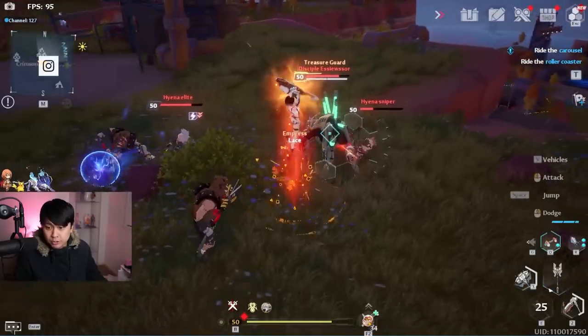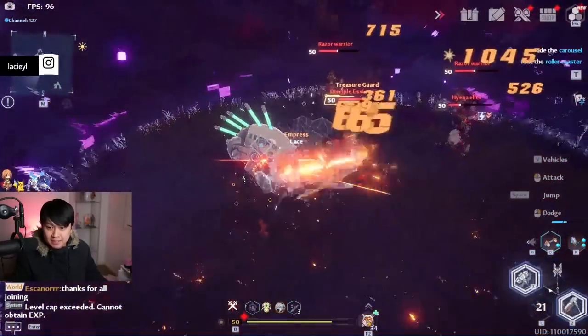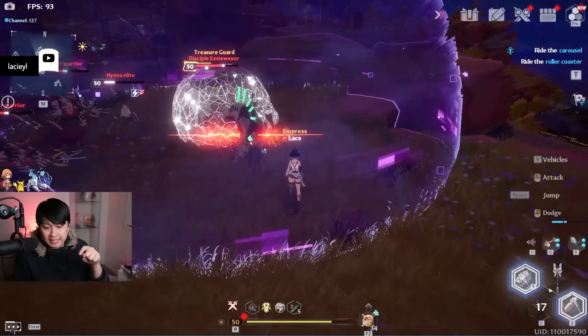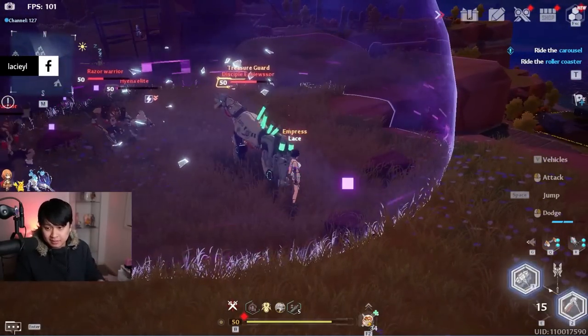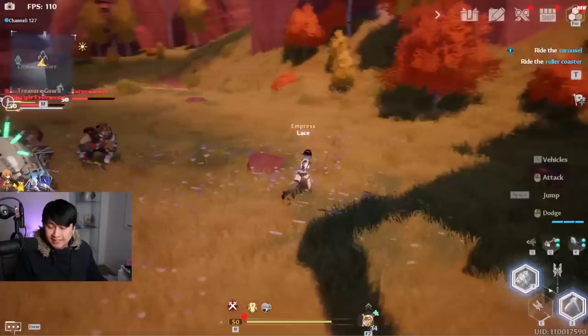My guy's shield is back up. I'm going to use my Huma E and then spin — and that is going to be shield broken. So it took the skill into spinning twice to actually break the shield.